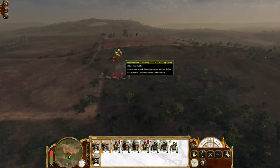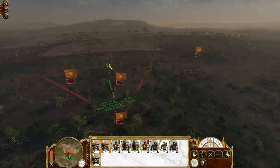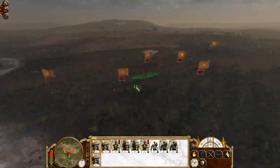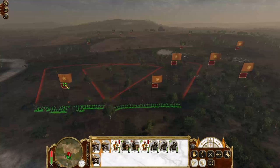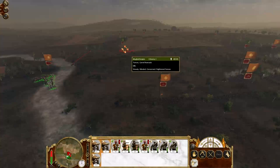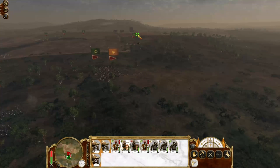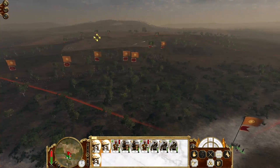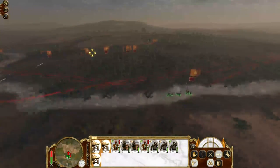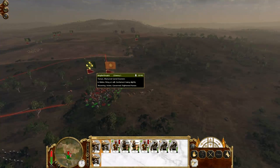They've only got one cannon left - this is brilliant, they will be useless in a moment. I can bring my camel gunners around and lay some fire on their camel gunners - I can take that unit out straight away, that would be great. Let's bring my main Hindu musketeers forward and get my camel gunners to fire on their camel nomads. This unit's been taken out like I planned. My cannons can actually focus on the enemy now - suppressing fire on the enemy.